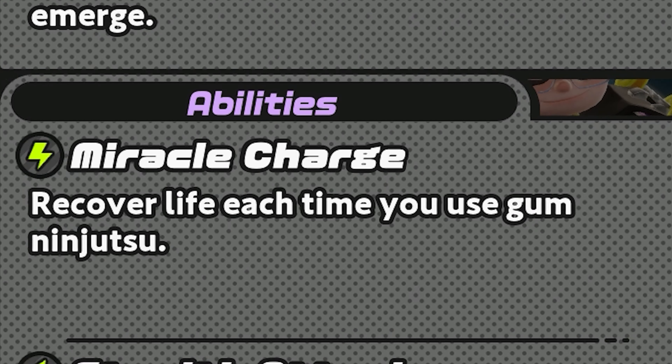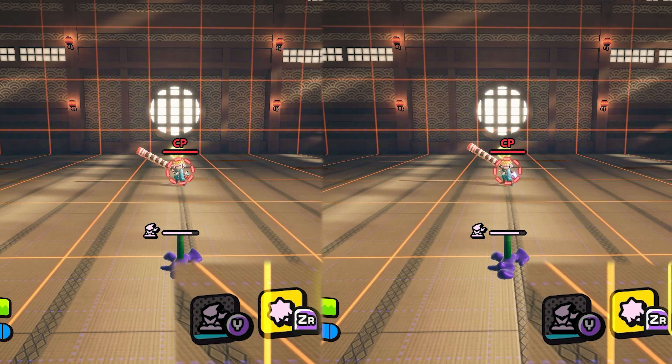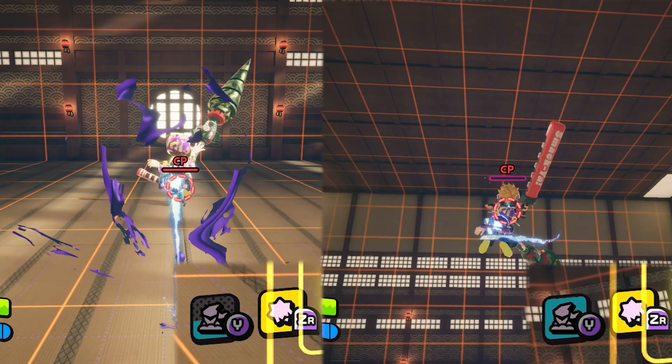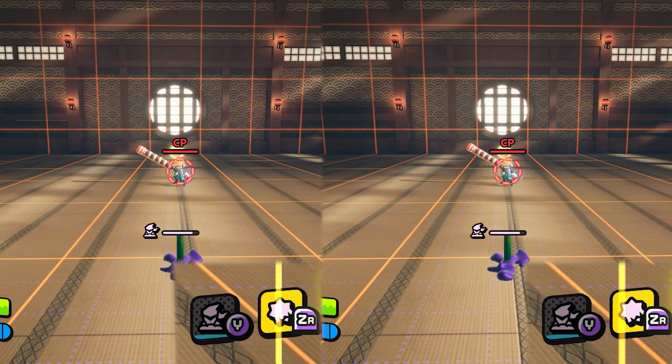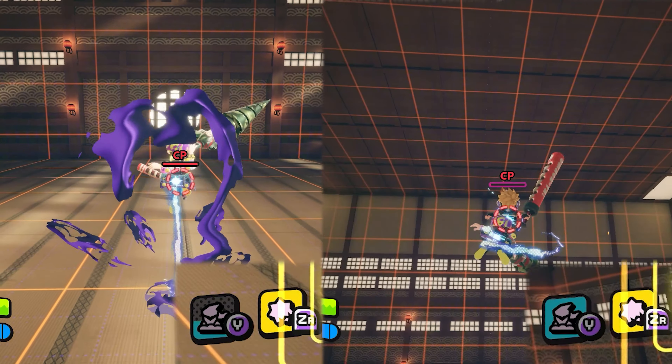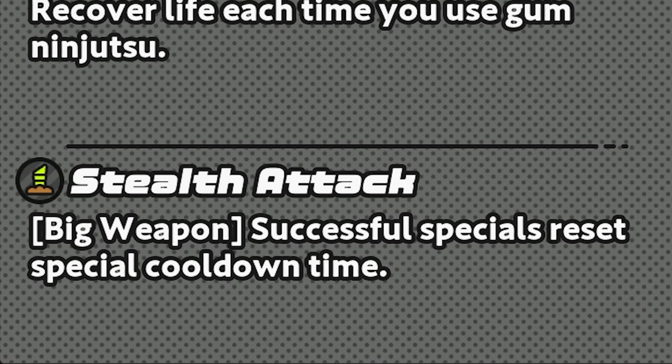The second ability, Stealth Attack, is only active when you have your big weapon. It resets your special cooldown by a large amount after landing a successful Here and There attack. While it doesn't provide an instant reset like a Katana's KO does for its charging slash, it's still a significant cooldown reduction. Since the cooldown begins refilling the moment you go underground, timing a well-placed Stealth Attack hit allows you to potentially use another Here and There mid-combo — keeping the drills very mobile throughout the game.